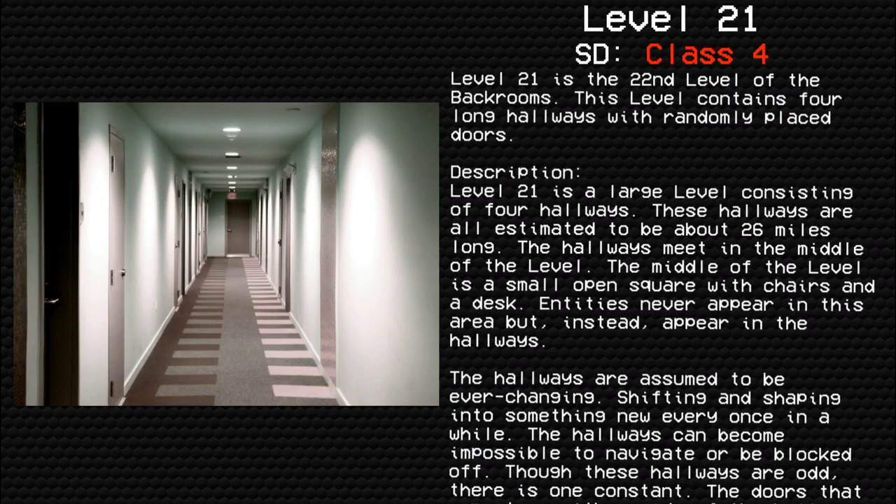Level 21 is a large level consisting of four hallways. These hallways are all estimated to be about 26 miles long. The hallways meet in the middle of the level, which is a small open square with chairs and a desk. Entities never appear in this area but instead appear in the hallways.